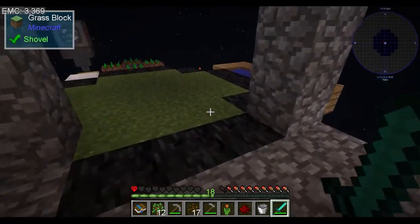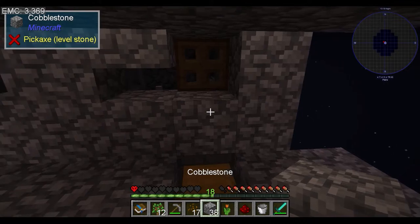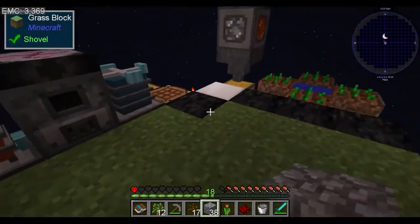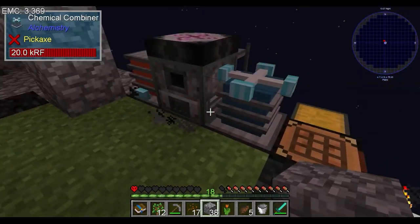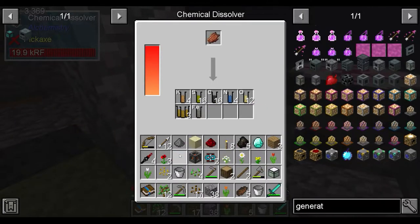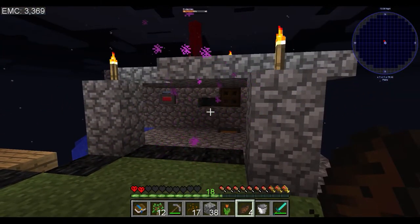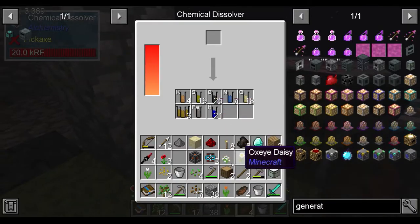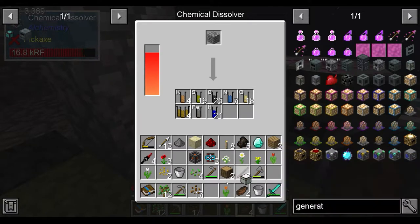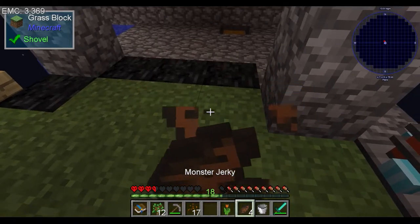Get the fuck out of there. I'm doing this for my own safety, we need more security. Do we have too much shit on me now? Break that down, break the protein down, start eating to heal up. We'll start breaking down more cobble. Another loot crate - nothing worth throwing.